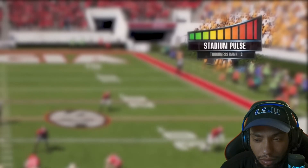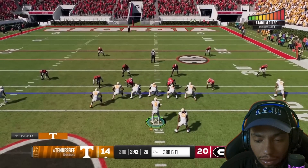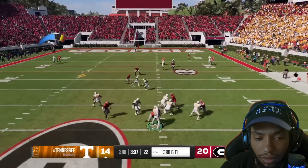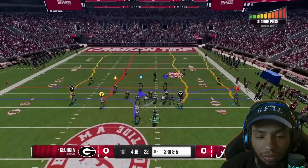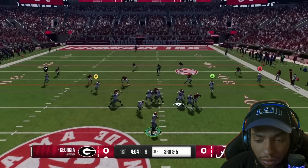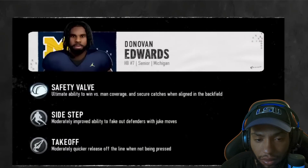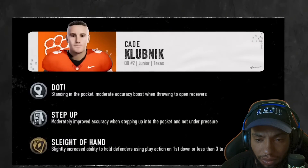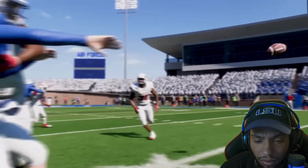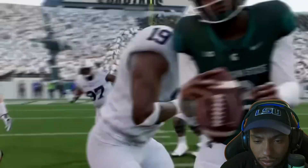Here you can see the stadium pulse meter is maxed out, but the visiting quarterback does not have the mental ability headstrong, which provides resistance to distractions. The visiting quarterback here does have headstrong active, so he can see the field more clearly and will be less prone to mistakes for this play. A player can have up to eight abilities, and they can scale in effectiveness, providing situational advantages throughout a game that ignite the dynamic and unpredictable moments that make college football so exciting.